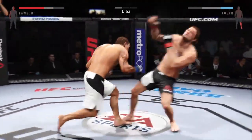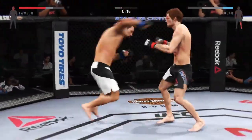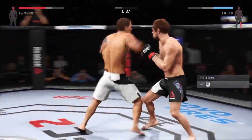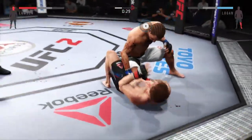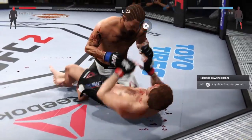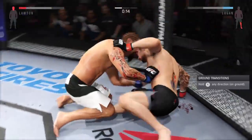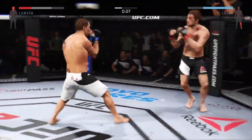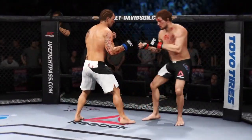Hard straight punch. Big right hand. He is just teeing off in the corner. A huge right hand — these are some bombs he is throwing. Big shot from the top. Back to his feet again — amazing. Swing and a miss. Round one is complete.